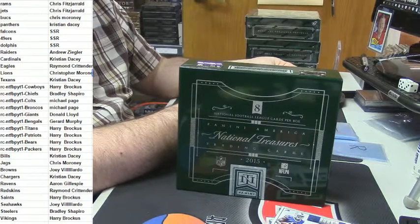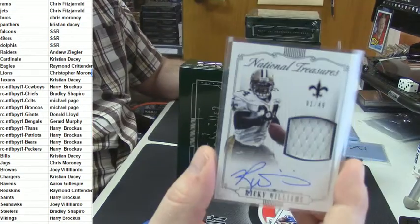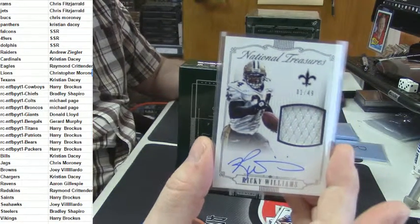A little old-school action for the Saints — eBay one of one, 1 out of 49, Ricky Williams.